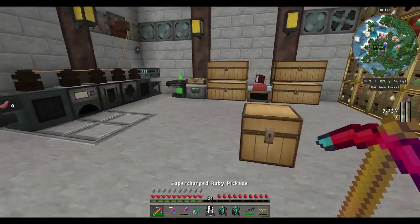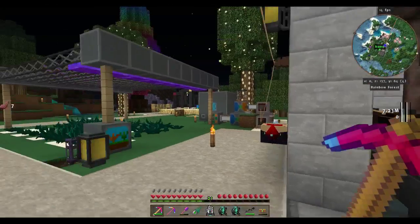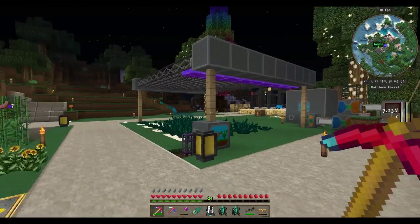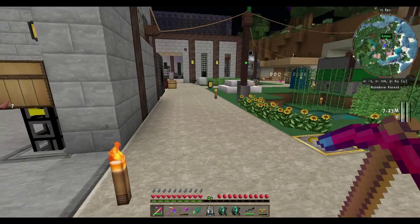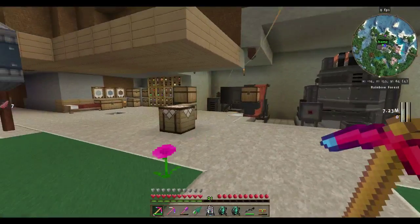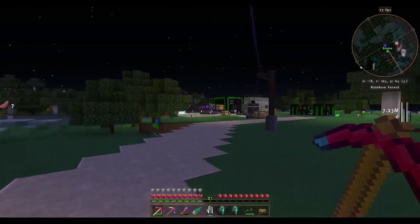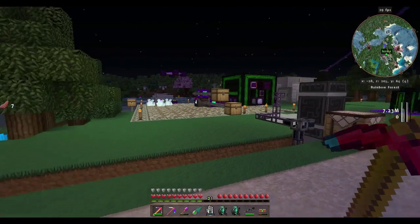I've done a couple things in between. I've been dabbling with Chromaticraft trying to unlock the next part — the next steps of progression — and I haven't been able to. But I noticed in the book there's an unlock when you go to the End, so I thought why not? Let's do the Dragon fight, and hopefully that will unlock what I need.